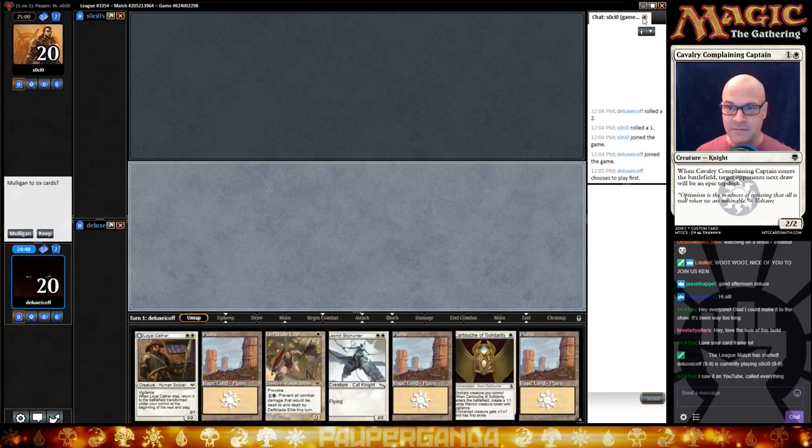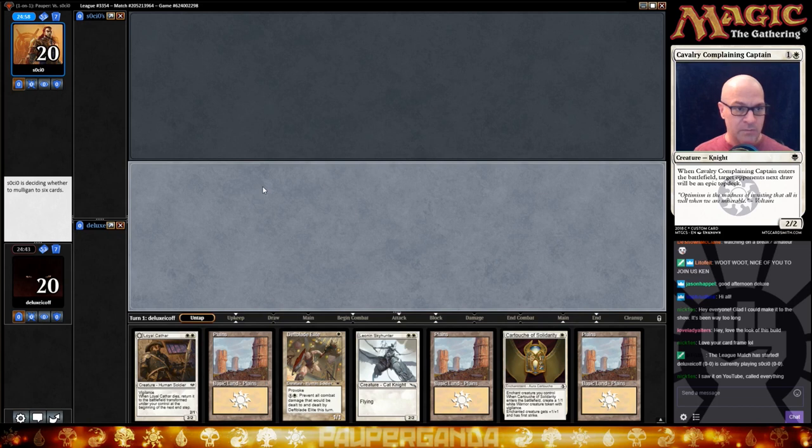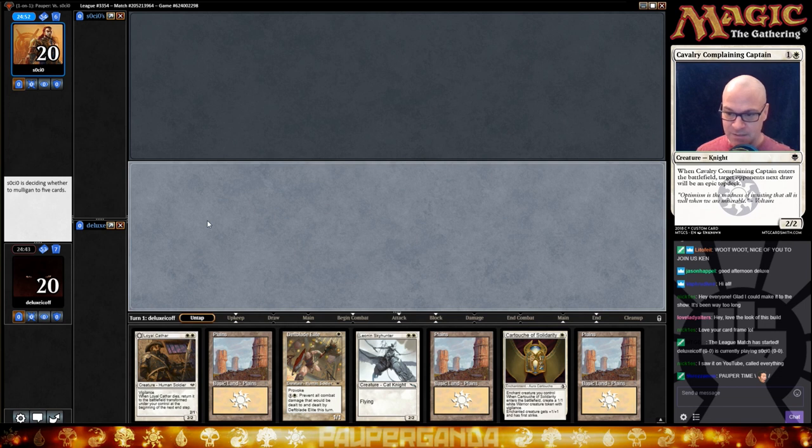Three-land hand — that's almost flood for this, but we'll like it because any time you get these two together it's good times. We'll keep this. We really want to see Deathblade all day long with this. Shiraz in the house, good to see you. I saw it on YouTube — we are playing Nichols' build of a soldier weenie.